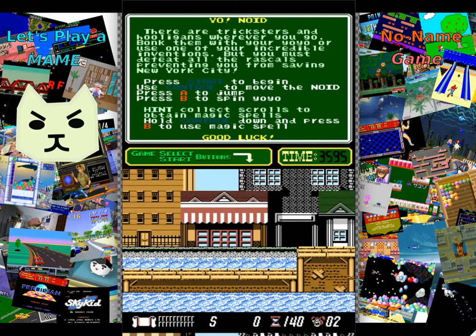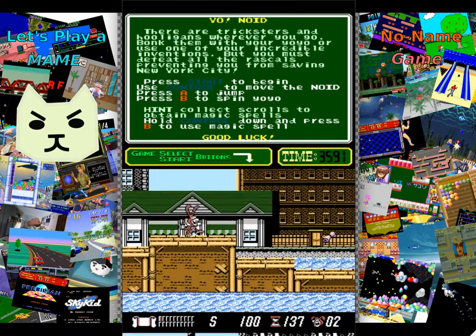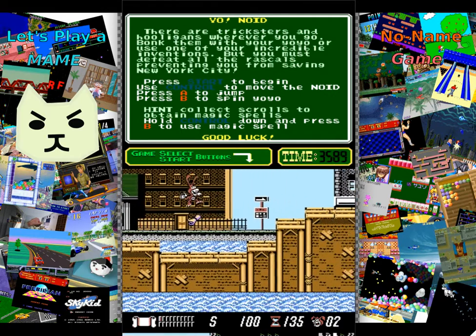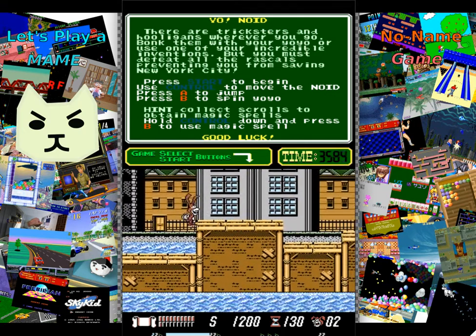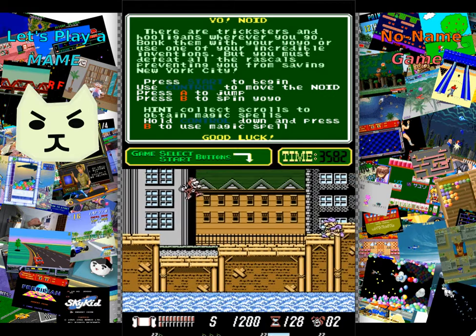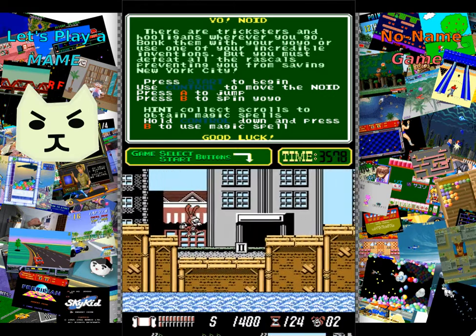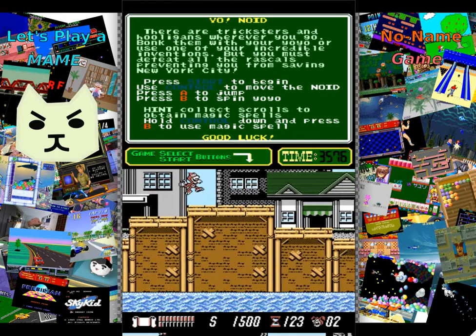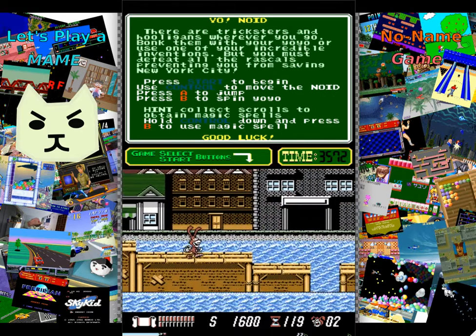Let's play Yo Noid. The Noid, if you are not aware and were born in the 90s — the Noid was a prominent advertising gimmick used by, I believe, Domino's Pizza to advertise their pizza. He was a lovable scamp, akin to Lucky from Lucky Charms, who would constantly try to steal pizzas from people. Or so I gathered — I was not really privy to the Noid.